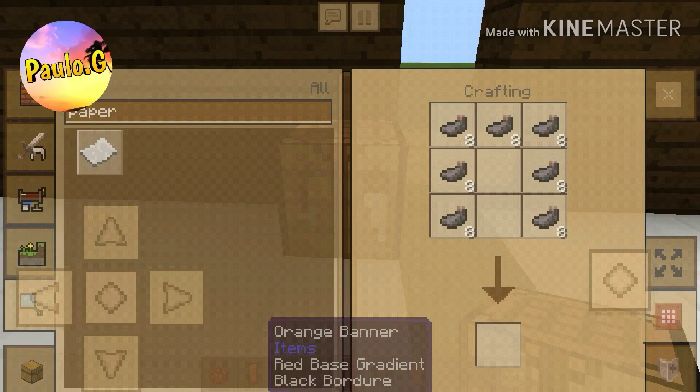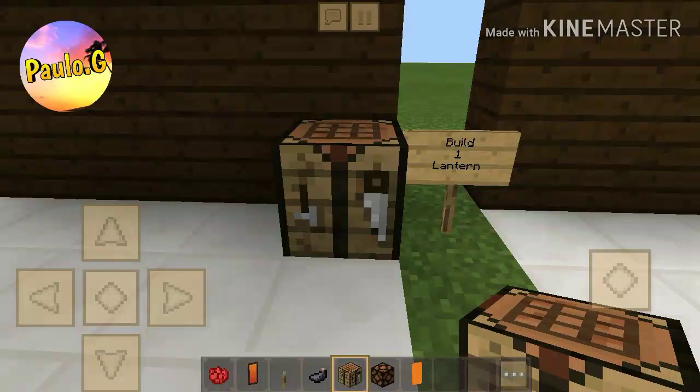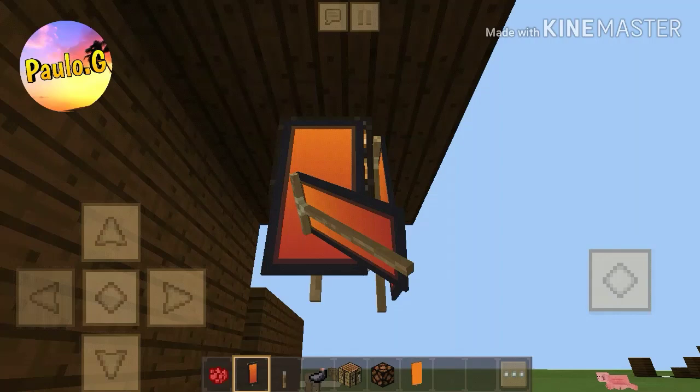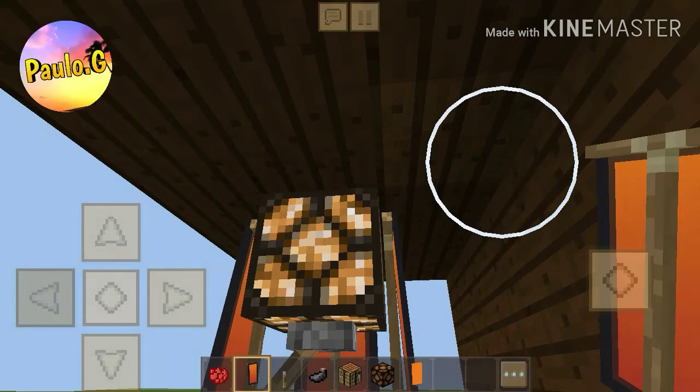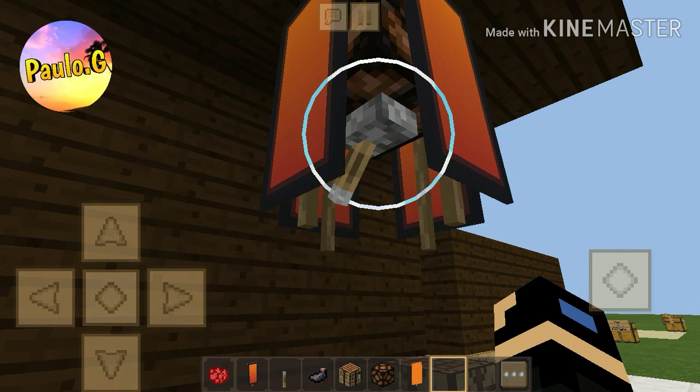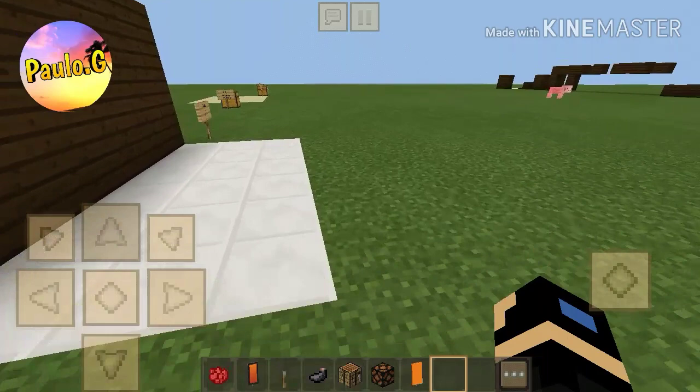Then add your orange banner in the middle and add ink sacks all around it so you get that black border. Now use your redstone lamp, insert the lever and turn it on, then put your new banner all around the redstone lamp. Check this out guys — this design looks absolutely amazing, and when it comes to night it's just so amazing, trust me.